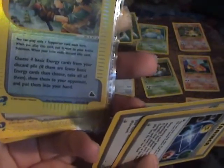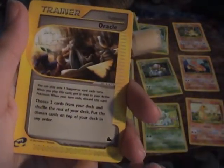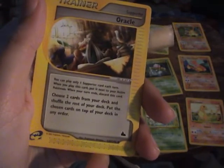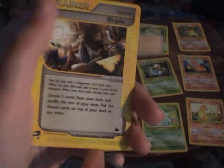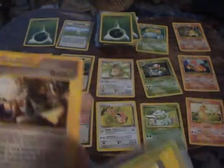Fisherman is a supporter card, which means you can only play one per turn. But Fisherman is fantastic because you can choose four basic energy cards from your discard pile and put them into your hand — which is just ridiculous, especially for an early card. Oracle can be pretty good too: choose two cards from your deck, put the rest back, and put the chosen cards on top of your deck in any order. Very good if you want to get Charizards and Venusaurs faster.